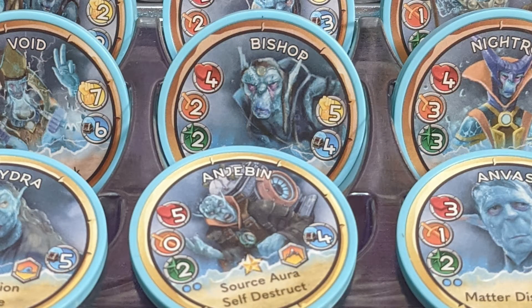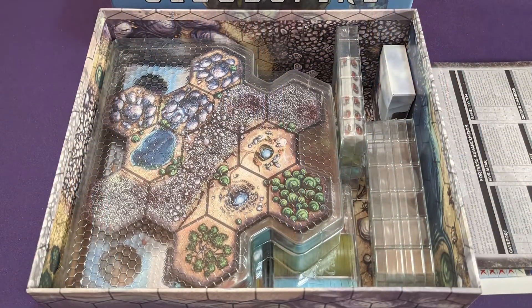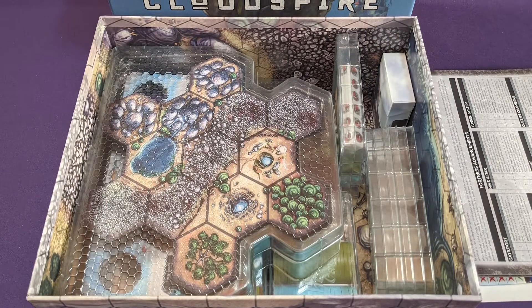Overall, we have not found an element in this box that we don't think is quality. Even the organization that comes within the box is fabulous. It's a little laborious to set up, but it's organized — easy to find things — and none of the neoprene is going to get damaged when you stick it all back in the box.